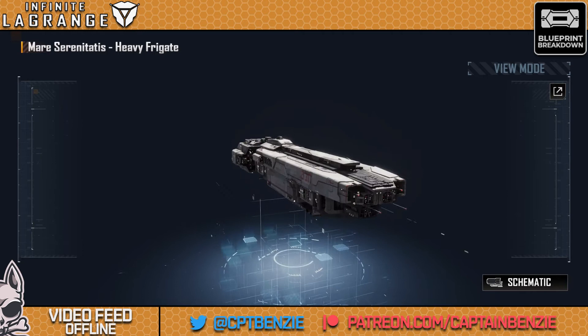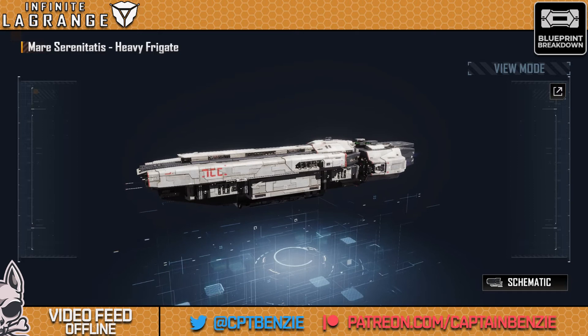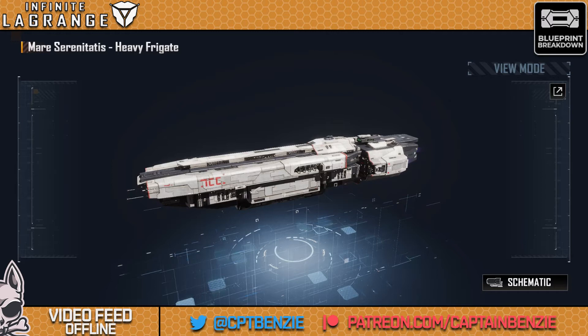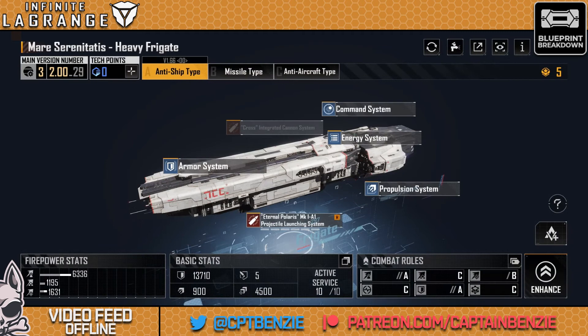It's no secret that in Infinite Lagrange, Frigates and Destroyers are absolutely my favourite tonnages of ships, and amongst the Frigates, the Reliat and the Mare Serenitatis are two of my favourites, both visually and in application on the battlefield. At long last, I have finally unlocked the third and final type of the Mare Serenitatis. Today I can talk to you about this ship in its fullest — another Blueprint Breakdown looking at the Jupiter Industries Mare Serenitatis, all three types under investigation.